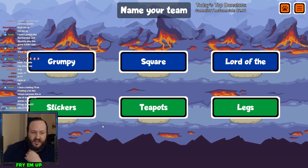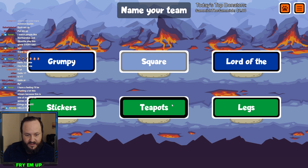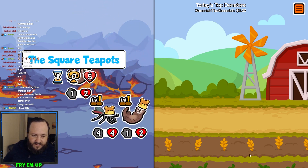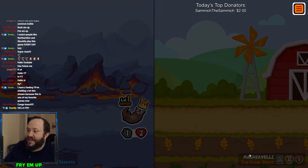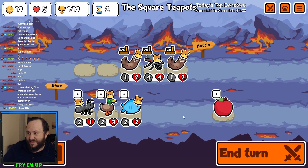You press Next Turn and you're matched up against a random player's lineup from a pool of what other people have created, and you're automatically attacking each other. It's just an auto battler. The opponent ends up with a 3-4 duck, now it's a 3-3 because we smacked him. Between the first little Otter and our Mosquito, we were able to take out both of the opponent's minions and had something left, so we win. Whenever you win you get a trophy; whenever you lose you lose a heart. The game ends when you have zero hearts or ten trophies.